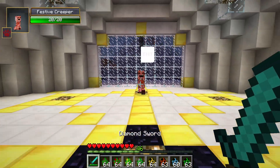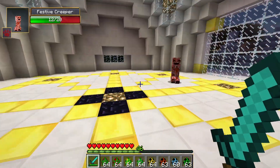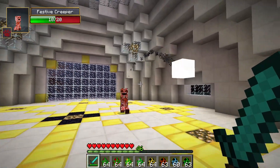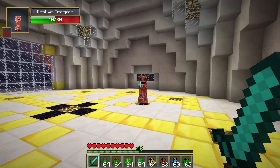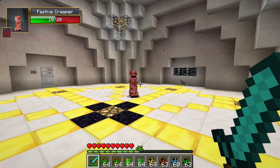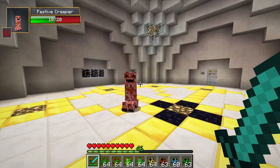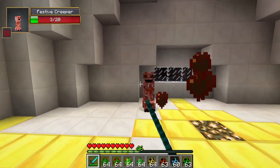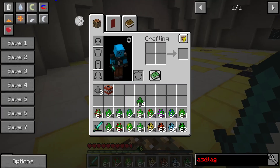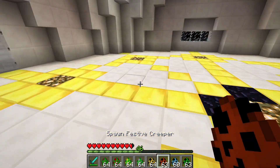The next creeper is the festive creeper, which throws TNT at you. Fun fact: if you can get it to run at you while it's throwing TNT, you can make it kill itself on its own TNT since it tends to run into it like a complete dummy. Also, at half health it starts leaving fire trails everywhere, which gets pretty annoying. It drops three gunpowder and TNT.